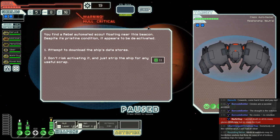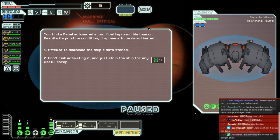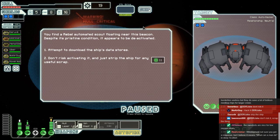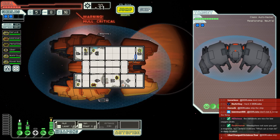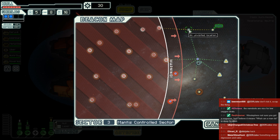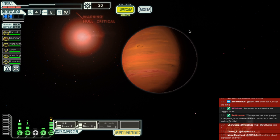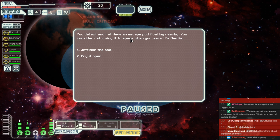Ion Blast Mark II is kind of like hacking where you hack a system's life. Don't risk it, says Hoverless. Daravik says just strip the ship. Scrap the damn thing. Nobody wants to take it on — we'll take our money for nothing and continue on our merry way. Our ship does not look good. We can detect and retrieve an escape pod floating nearby, and we consider returning it to space when we learn that it's Mantis. So, are we going to jettison the pod or pry it open — are you willing to risk it for a Mantis addition to the crew?